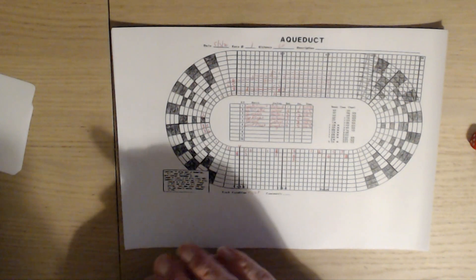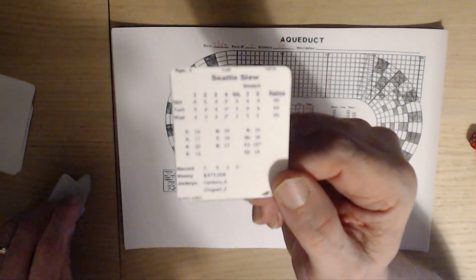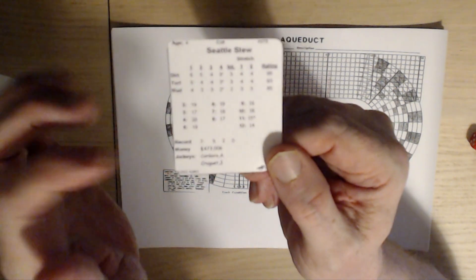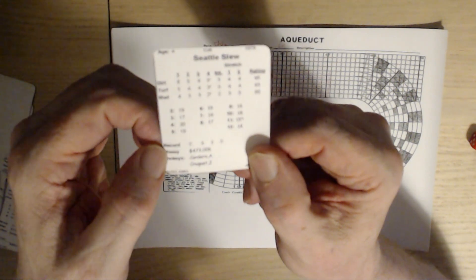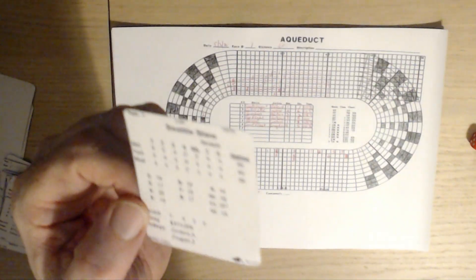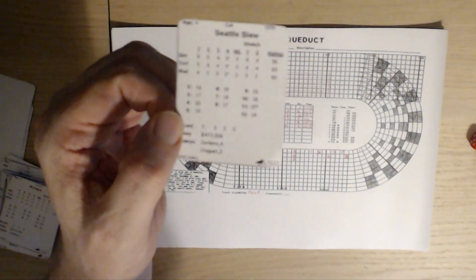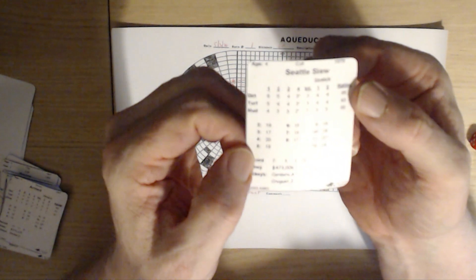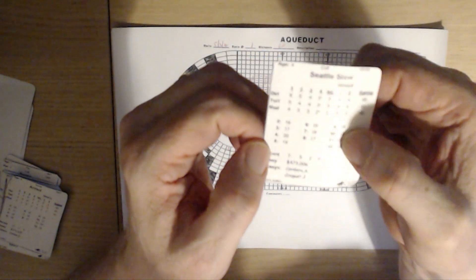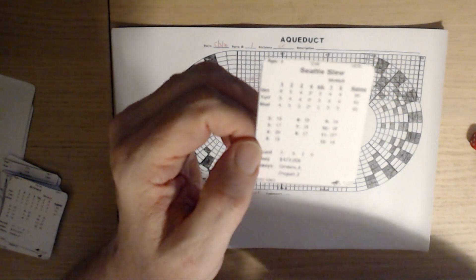Here's a horse card — let's look at Seattle Slew. You have the one-to-four ratings for dirt, turf, and mud — these are the adjusters — then the ratings, and at the bottom his record: he was a four-year-old colt in 1978, his earnings, and two jockeys. The first jockey is the one you usually use; the second is used if the first isn't available. You'll also see an asterisk on the dirt numbers — if you're on the fourth turn and roll an 11, you get two matching asterisks, which is a special event detailed in the rule book. For this race I'm going to ignore special events.